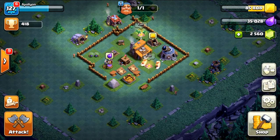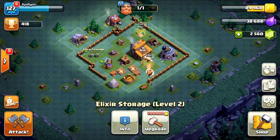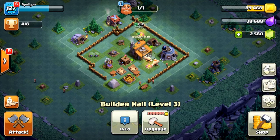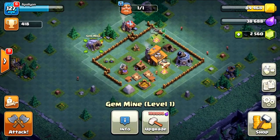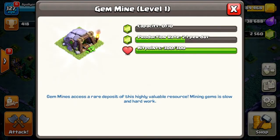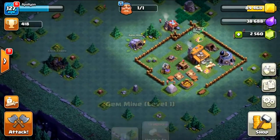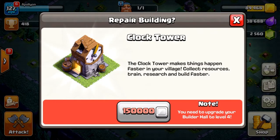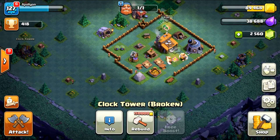I'm not really having the most fun with the Builder Base — I don't love the idea of starting all over with new troops. It has its own resources: elixir collectors, gold mines, gold and elixir storage, and the Builder Hall which goes up to level 5. One really nice feature is the gem mine, which produces gems at 2.1 per day and increases as you upgrade it. There's also a clock tower that, once repaired, makes resource collection, training, research, and building faster.